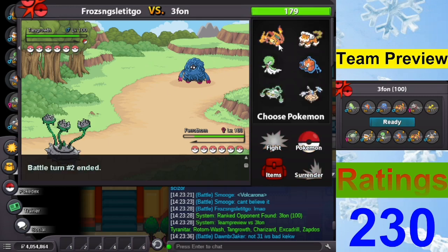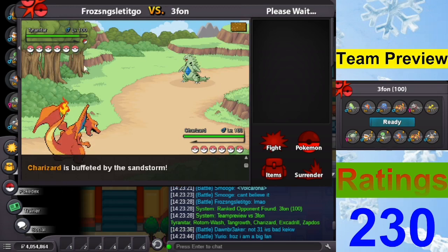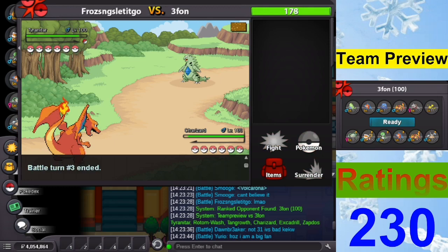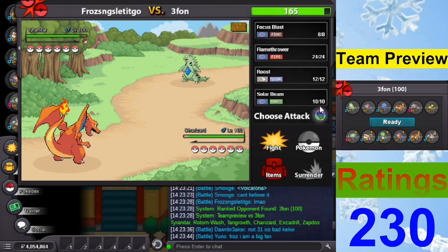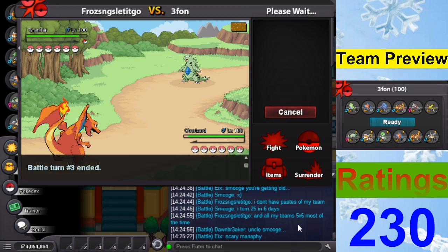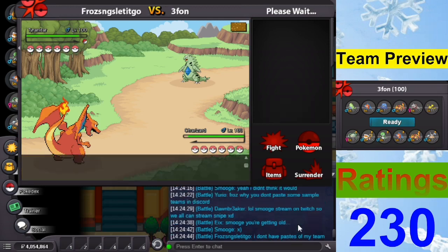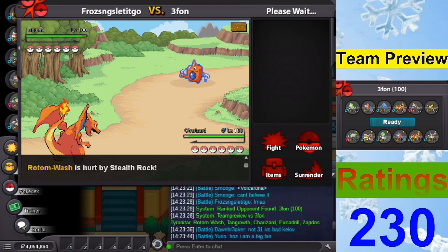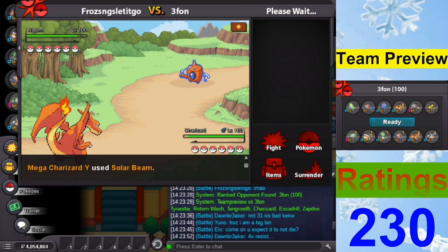What is Kangaskhan trying to do? Let's Solar Beam — actually, do I click Solar Beam or Focus Blast? I don't know what Tyranitar set they're running. Could be Focus Sash. If it's Choice Band I better Solar Beam. Tyranitar — Charizard — Solar Beam, I assume it's Choice Band. Got rid of Rotom, that's cool. Very cool — it might legit be the 'I won't stop until I find a Magnezone' series.